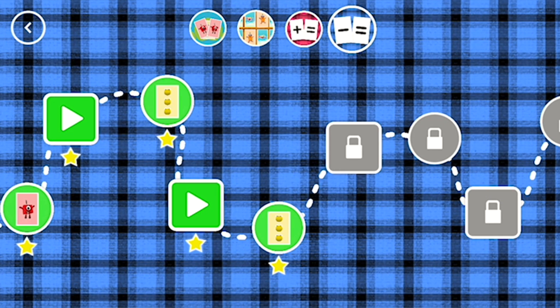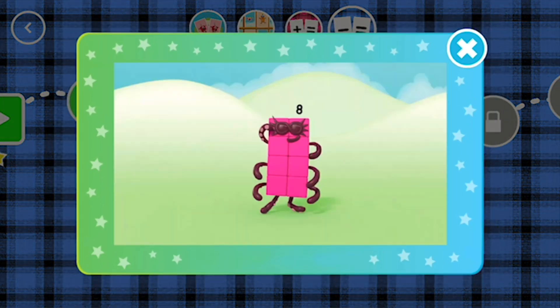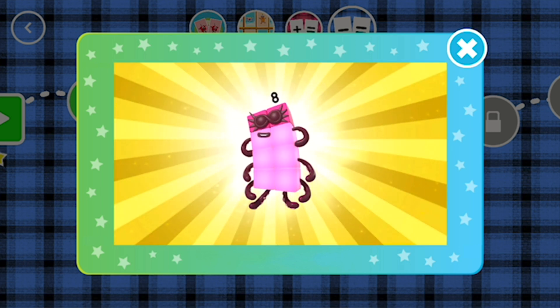You've earned a star. You've unlocked a new number. I'm 8, but you can call me Octoblock. 1, 2, 3, 4, 5, 6, 7, 8.